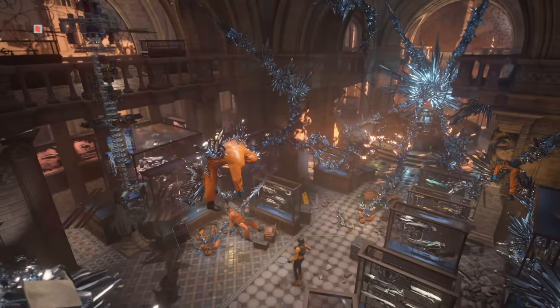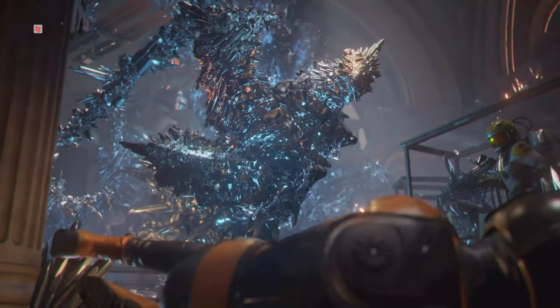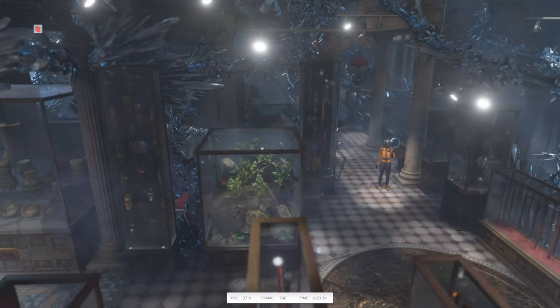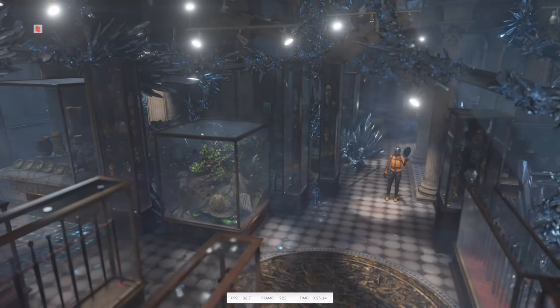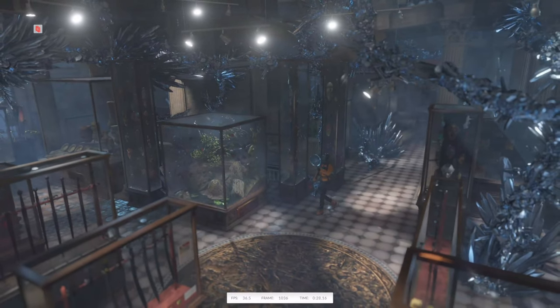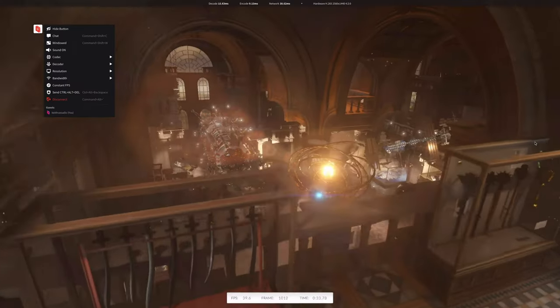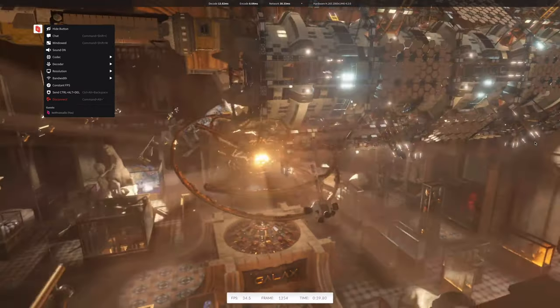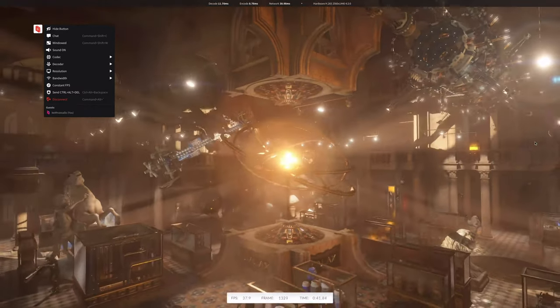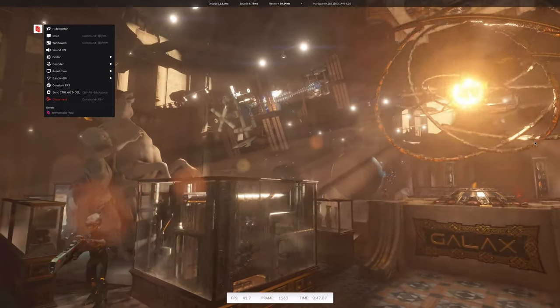Here in this part you can see how stuttery it is. In the slow motion piece we can zoom in to look at the quality of the monster. In Graphic Test 1, on the whole it's smooth but it does sometimes jerk. Now switching to Graphic Test 2, you can see the statistics from Parsec itself — at the top, the decode and encode latency, as well as the network latency, and the resolution we're using.